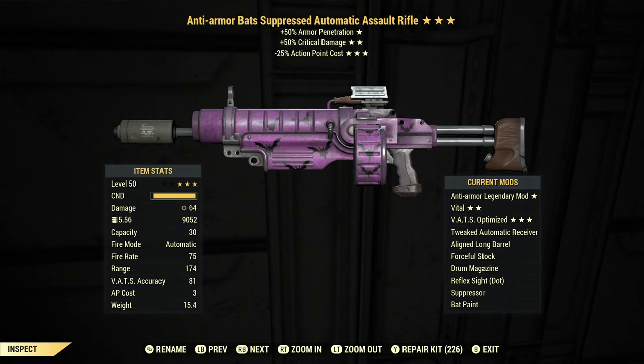I do have it modified for VATS efficiency with one exception — I'm using a drum magazine. You can see that the VATS AP cost is three, and you can actually get that down to two by using a quick magazine, but then I'd only be able to hold 20 rounds instead of 30. The drum magazine is actually VATS neutral — it doesn't lower or raise AP cost, but three is still exceptional.